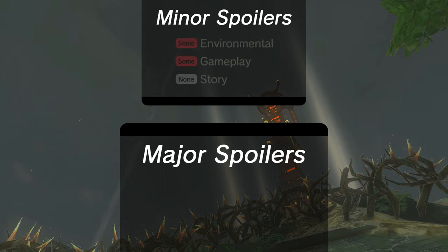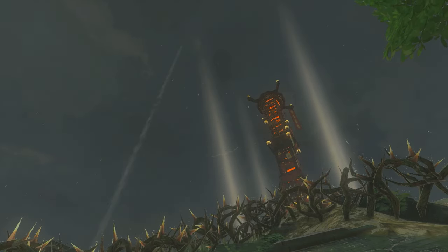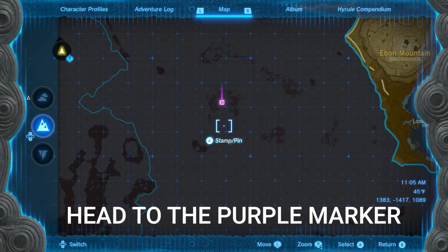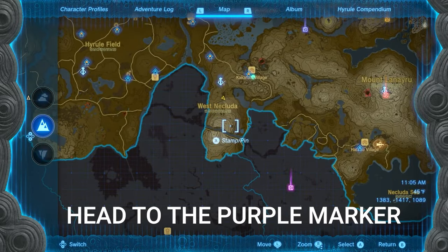This video will contain minor environmental and gameplay spoilers, but nothing pertaining to the main story. If you're looking for the Rubella Wetlands Skyview Tower, you'll find it stationed in the East Nykluda region, southeast of central Hyrule and southeast of the Sahasara Slopes Skyview Tower, which we also have a guide for.